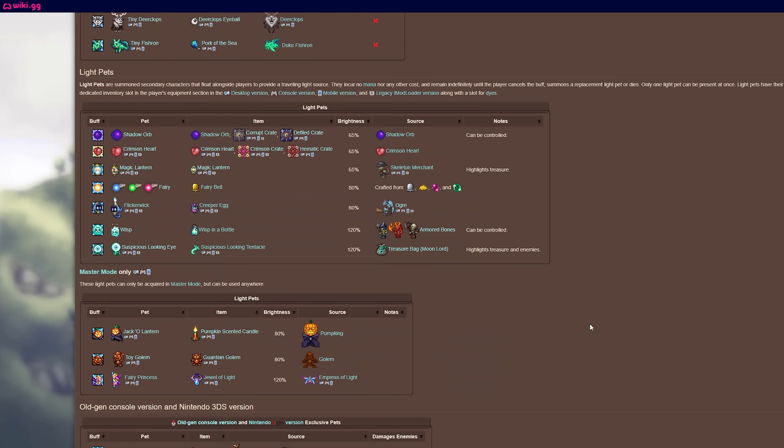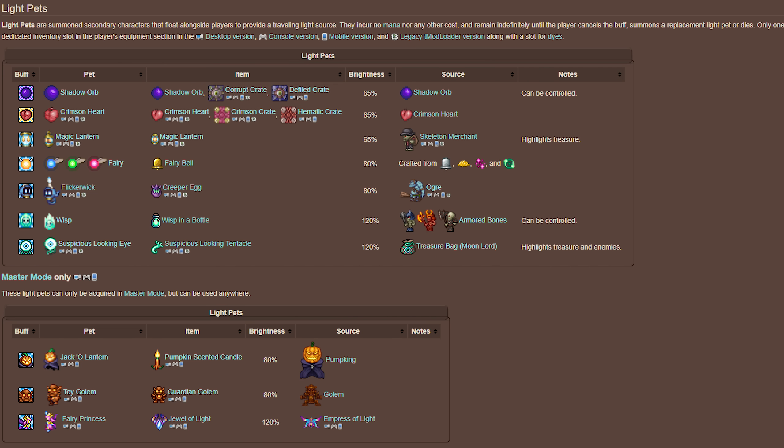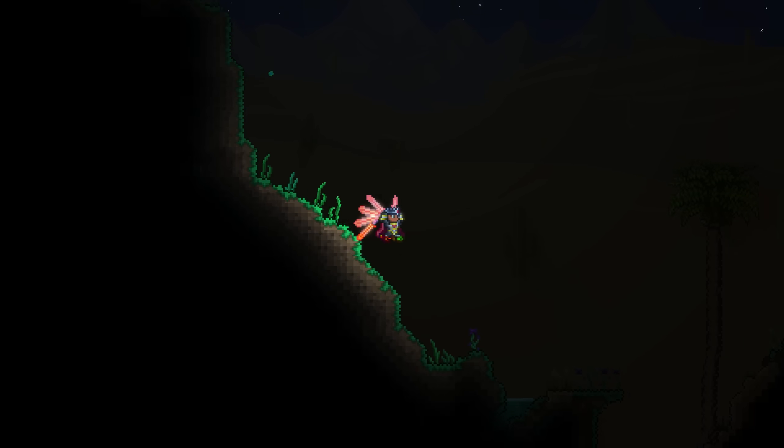I stumbled upon the Light Pets page, and right here it states the brightness of the Light Pets. Surprisingly, there aren't actually that many Light Pets in the game, and their brightness values all range from 65% to 120%. But what does 100% actually mean? The percentage is meaningless if we don't know, after all.